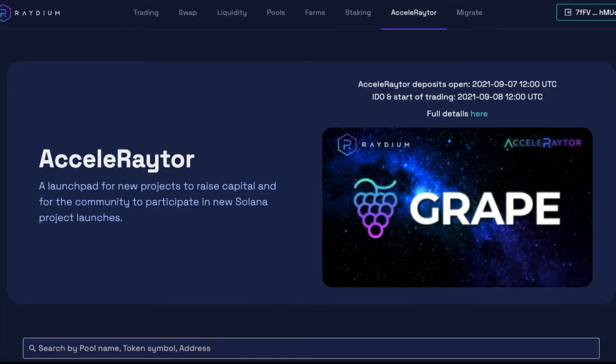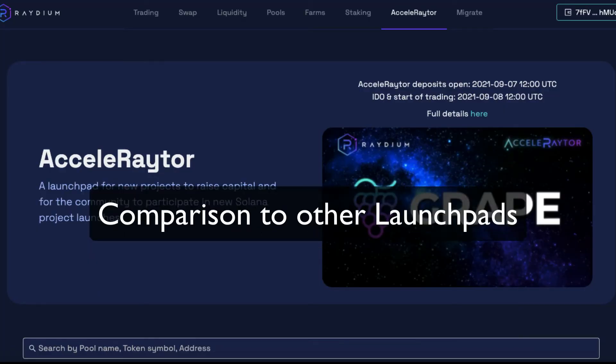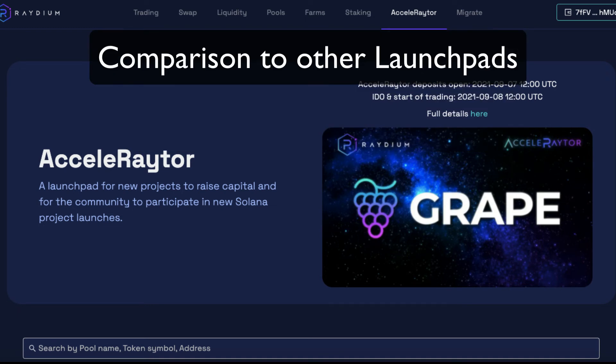Those results are not too shabby at all. One thing with the other launchpads is during the bull market the token price is very, very expensive, especially to get into the higher tiers. But during the recent bearish trend, however, the price for launchpads has really, really dumped.